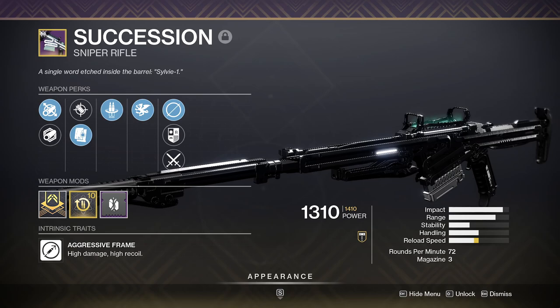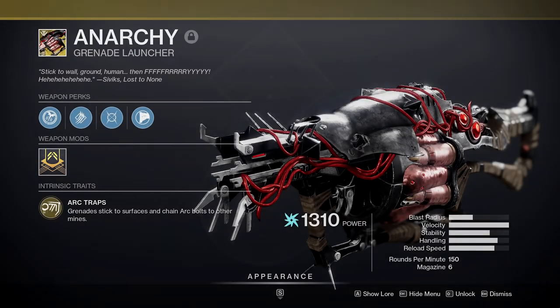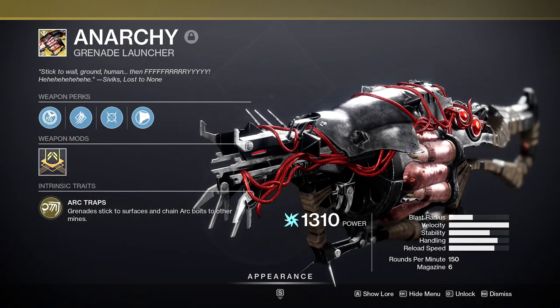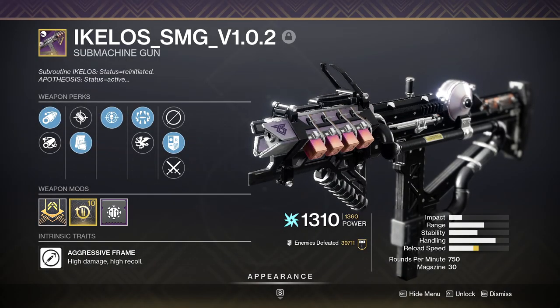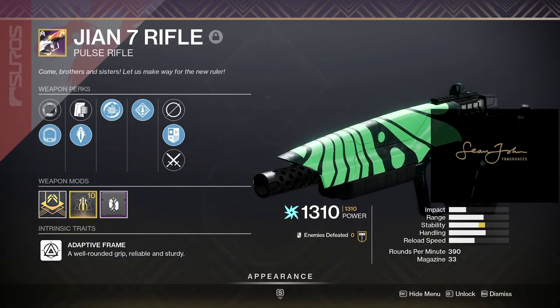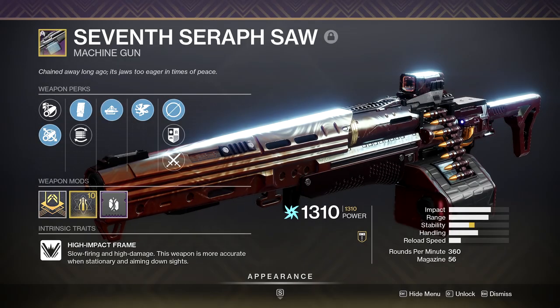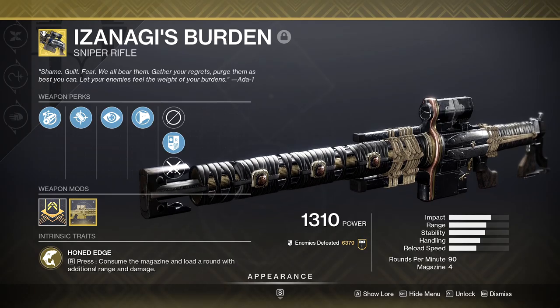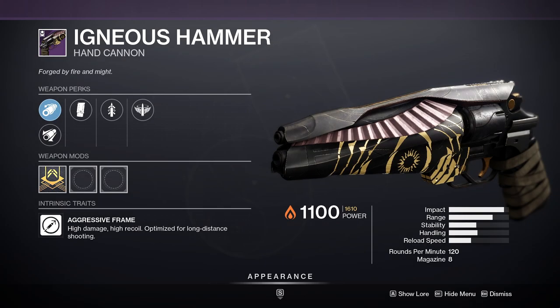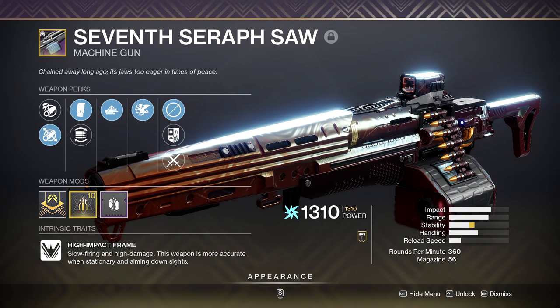For weapons, our hunter ran Succession, Palindrome — though Last Perdition would also be a good choice — and Anarchy. One titan ran Izanagi's Burden, Ikelos SMG (though the Shinjiro 7, if you will, is also a good option), and the 7th Seraph Saw machine gun. The other titan also ran Izanagi's Burden, Igneous Hammer (Stars and Shadow would be another good option), and also the 7th Seraph Saw.